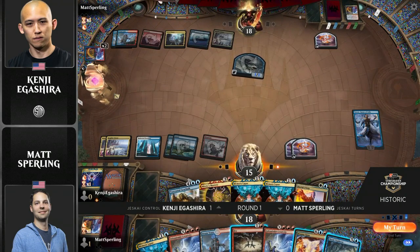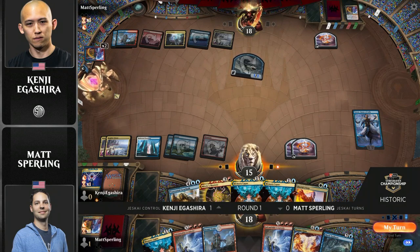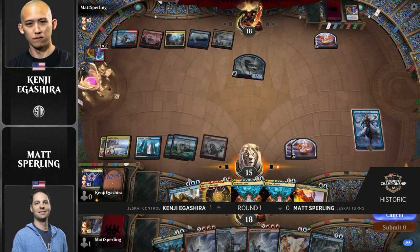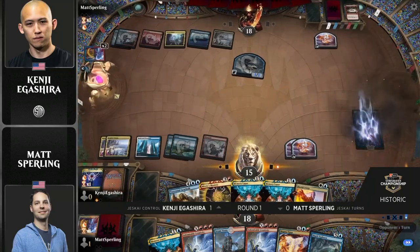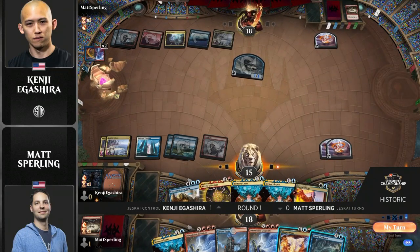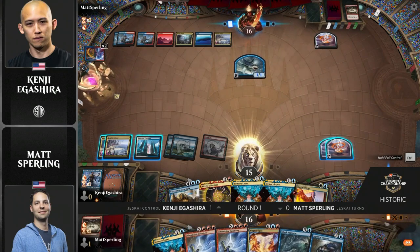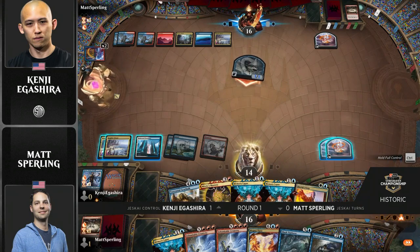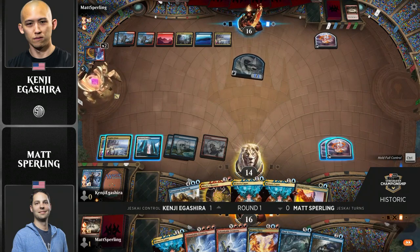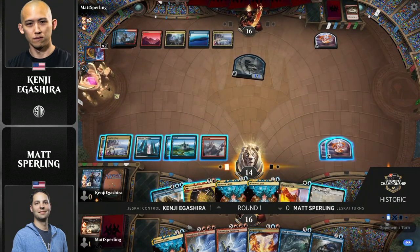The game plan from Sperling and Company post-board — and I'll remind you we're in game two — is that they're trying to present uncounterable threats in the form of Nezahal and Shark Typhoon to get around whatever the opponent's trying to do with counterspells. You can see the power in that. Look at Kenji's hand — he's sculpted this hand himself. He's got double Memory Lapse and now a Veto. And those cards we mentioned don't care about those cards.